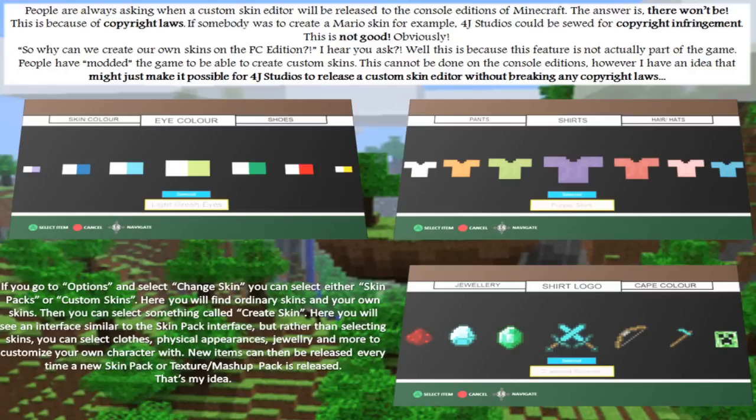However, I have an idea that might just make it possible for 4J Studios to release a custom skin editor without breaking any copyright laws. As you can see, he's got the eye color, shirt color, and shirt logo here. I like specifically what he has done because if 4J Studios were to introduce default colors that don't break any terms of service or copyright rules, they could actually do this idea. You could have your eye color — say blue or red — your shirt color, and a logo on it which could be some features already in Minecraft, whether it be a creeper, a bow, a diamond, or redstone. This is kind of very similar to the way they have it on Terraria where you can customize your character.